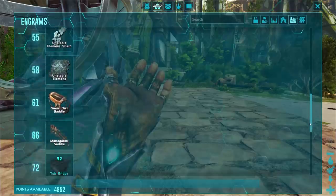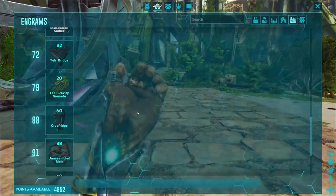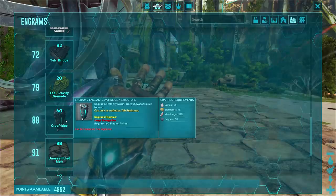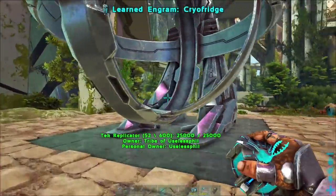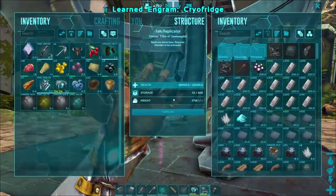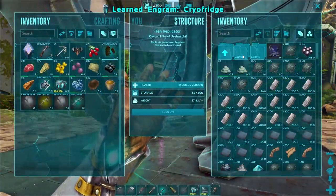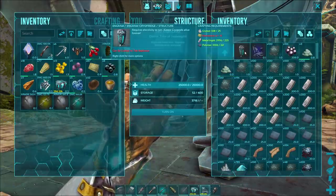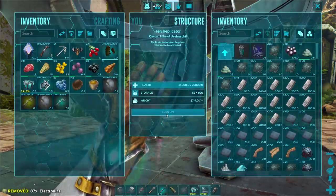Finally, if you want to have your Cryopods last longer than 30 days, there is a way of doing that and that is with the Cryo Fridge. It becomes available at level 88 and is also crafted in the Tech Replicator. You will find the Cryo Fridge in the Structures folder, then the Electric folder. In order to manufacture it, you just need crystal, electronics, metal ingots, and polymer.